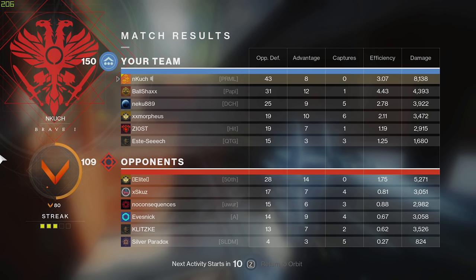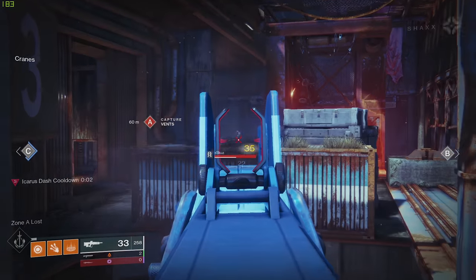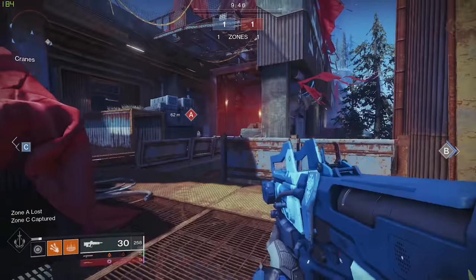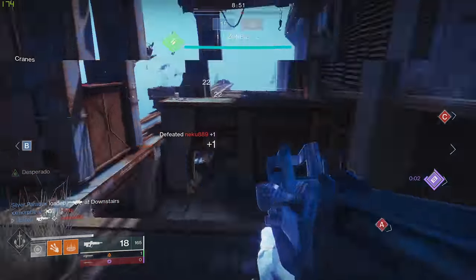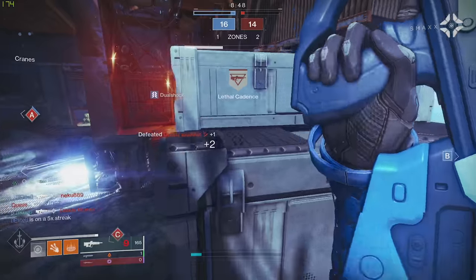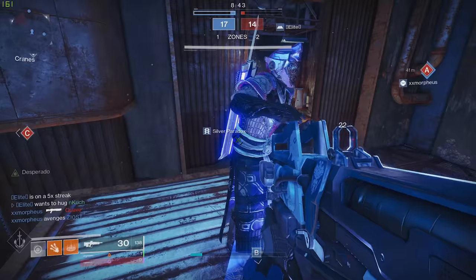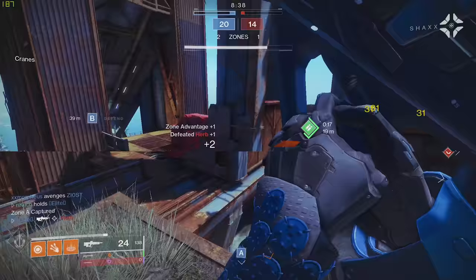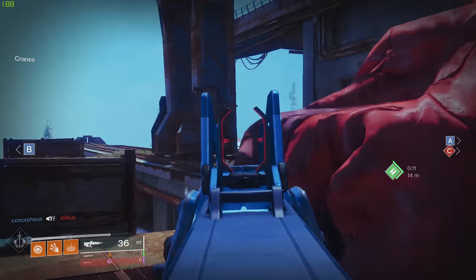We gotta move faster than that — let's get higher next match. Twilight Gap. I have absolutely no idea how we're dropping more than 43 on this map — it's such a bad map for high kill games, it's just too hectic. It looks like we're getting pushed from behind, so let me push up here. There we go — there's still somebody kind of behind us, it's really weird.